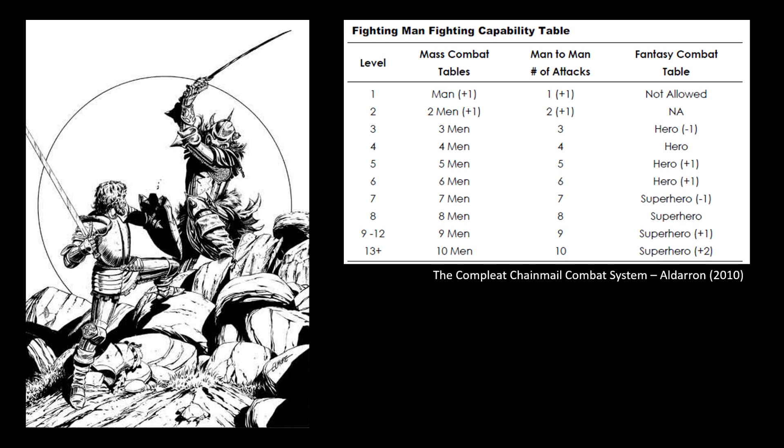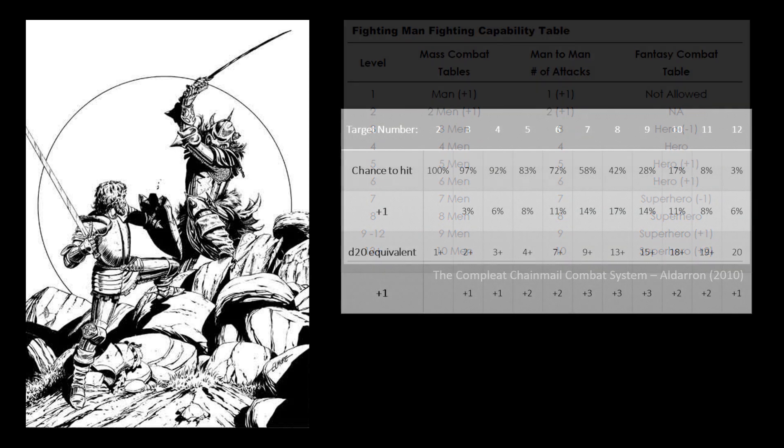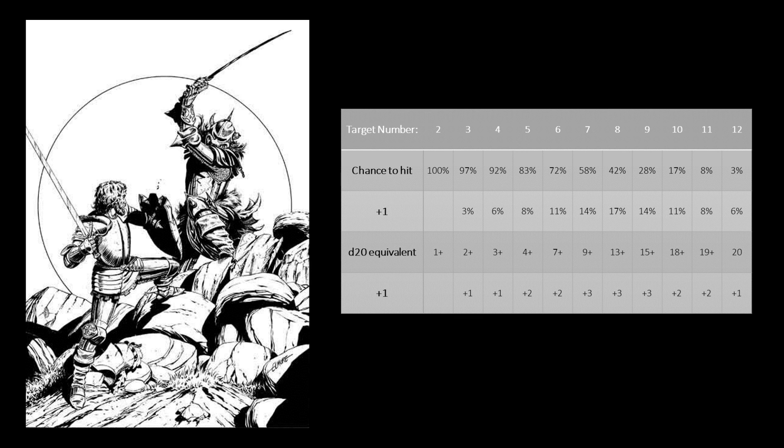The hero minus one entry is reserved only for the fantasy combat table, fighting monsters where the swordsman would roll 2D6 minus one. However, using 2D6 obviously yields different results when applying a plus one bonus. A plus one on a D20 is always equal to 5%, but on 2D6 the bonus is between 3% and 17% depending on the required number, as represented in this table.